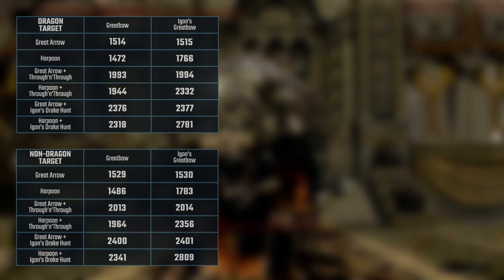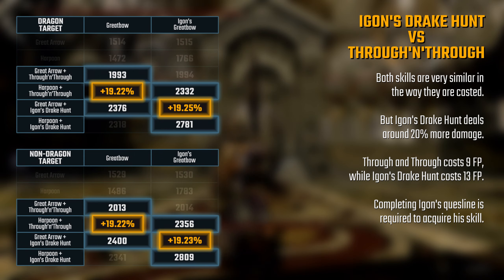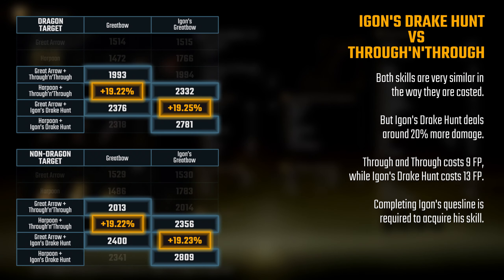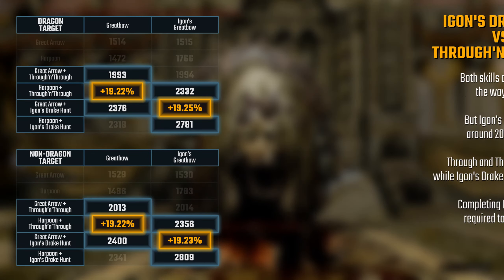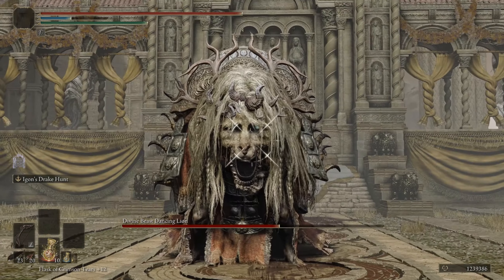And one final data point to analyze: is Egon's Drake Hunt stronger than Through and Through? Does it have any bonus against dragons? Unfortunately, it doesn't have any bonus against dragons. But it does more damage than Through and Through — it doesn't matter the weapon or ammunition used. The bonus will always be around 20% more damage dealt to the target. I also tested to see if the Roar Medallion or Talisman would boost this skill, but that is not the case.